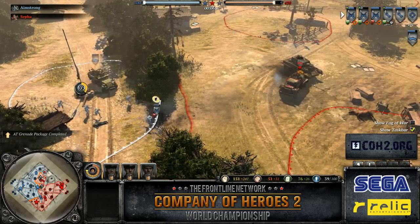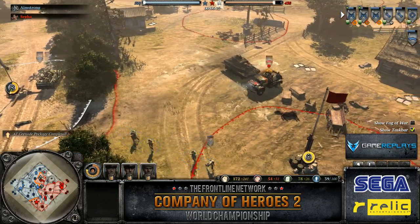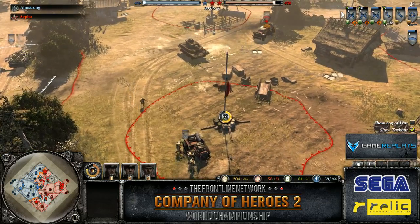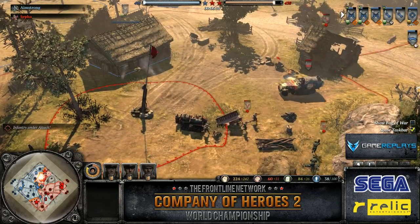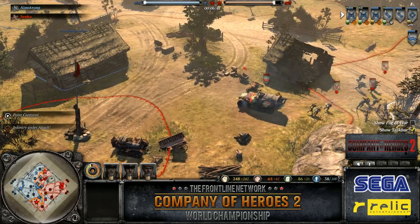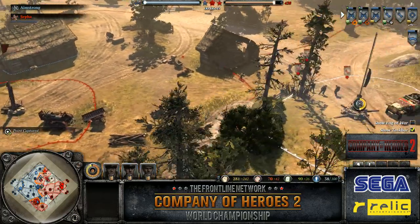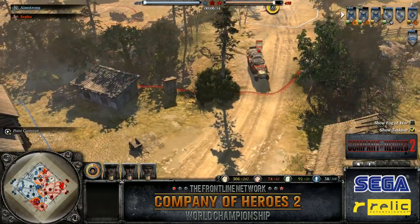The scout car out from Sefa gets AT-naded, took a bit of flak from the MG on the M3 as well, and is most likely going to be polished off by small arms fire. But Amstrong is going for the green cover to stall a bit. Amstrong should have punished that — he should have moved forward instead of capturing that point. He's stuck in the hedge now, waiting for reinforcements, but the small arms fire is enough to finish it off. If he was intending to upgun that scout car, that option is now gone. He's building another 222 and upgunning his 251.